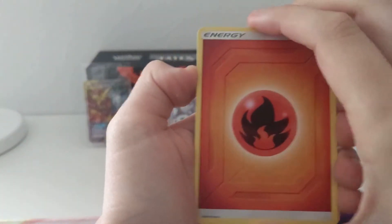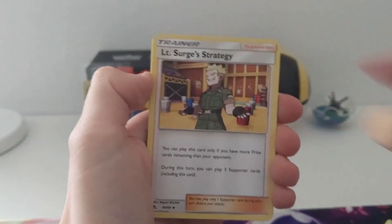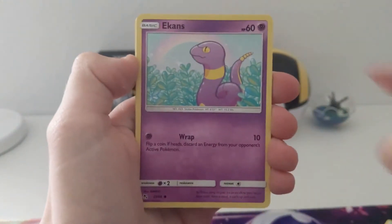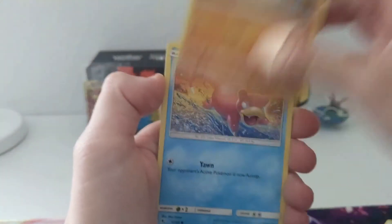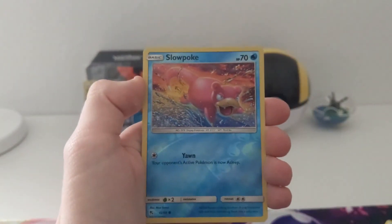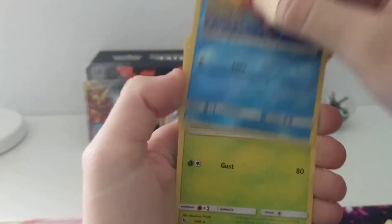One more shiny and honestly I'm out — seriously. Pack nine: Fire Energy, Golem EX, Lieutenant Surge Strategy, Cocos Trap, Ekans, Koffing, Cubone, Geodude, Slowpoke — I think it's great when this happens. Slowpoke reverse. And Butterfree regular rare.